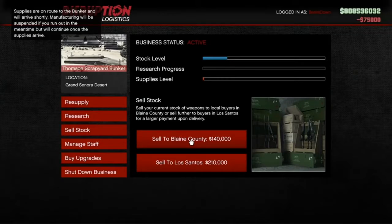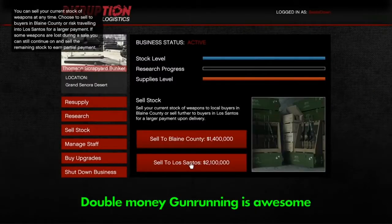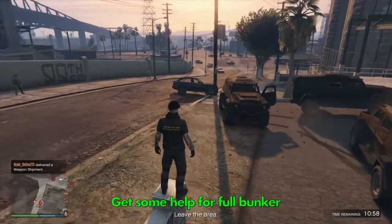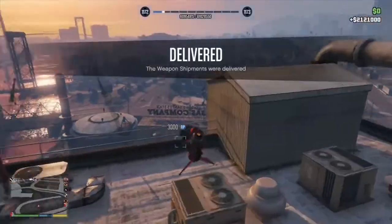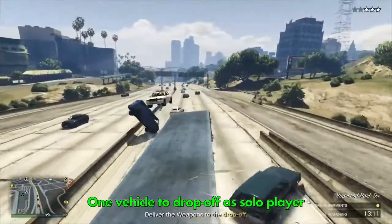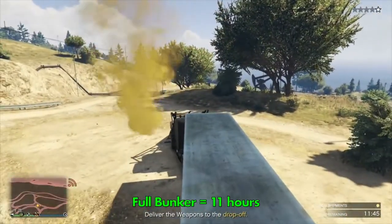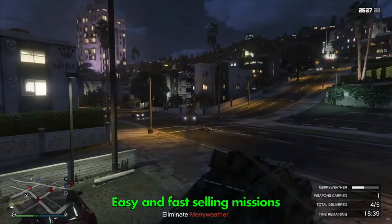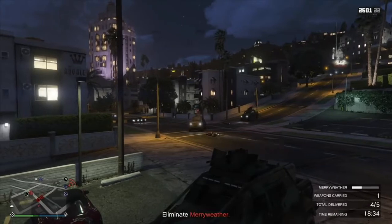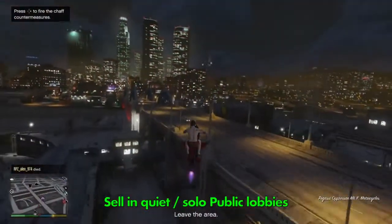The supplies cost 75,000 but this will save you over 30 minutes of grinding missions, and while you're doing those missions your stock is not producing. For every $75,000 you spend you'll be earning back $210,000 — a pure profit of $135,000. To fill your bunker completely it will cost 375,000 but you'll sell it for over a million, or over two million during a double money week on bunkers. However a full bunker will require at least two other helpers to complete the sale. My advice is to sell once you've produced one load of stock as this means you will only need to deliver one vehicle. One bar of stock will take two hours and 20 minutes to produce, with a full bunker taking 11 hours — but remember it's free money.